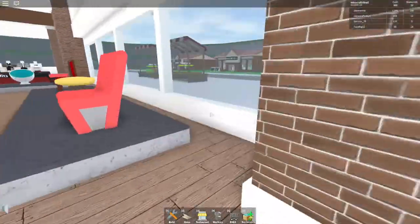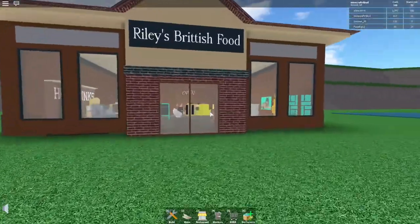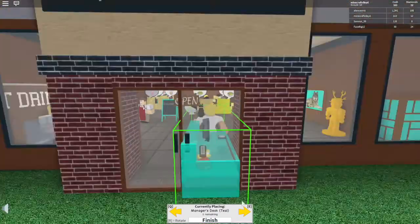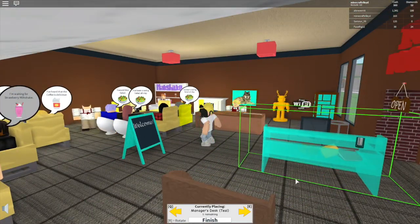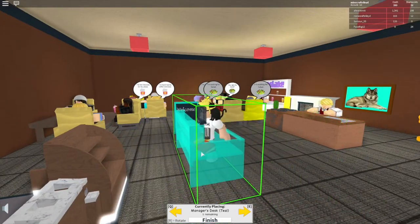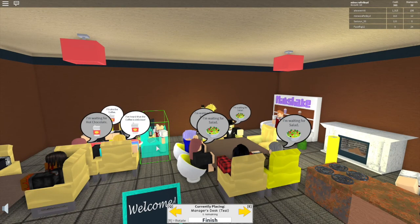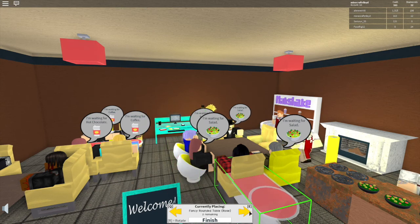Now we're going to teleport to my tycoon. This is my menu. Let's build in this place — the manager's desk, obviously we need a manager's desk. It's tricky to place because everywhere is spacious. There's no bathroom yet, it's not big enough. Let me rotate it — my waiter is in the way. There we go, I'll just put it there.